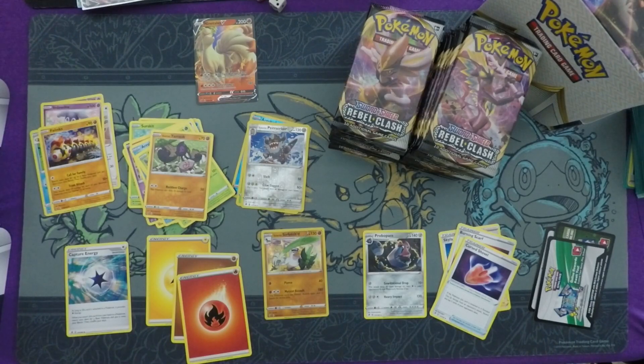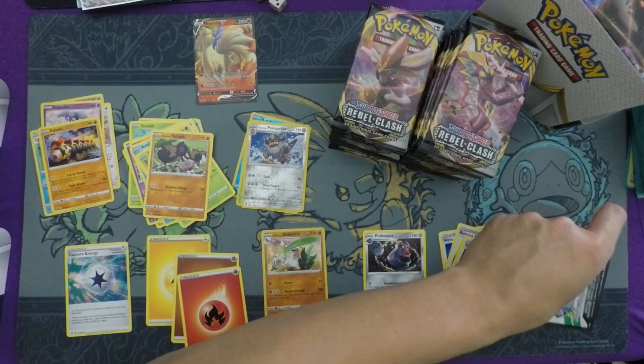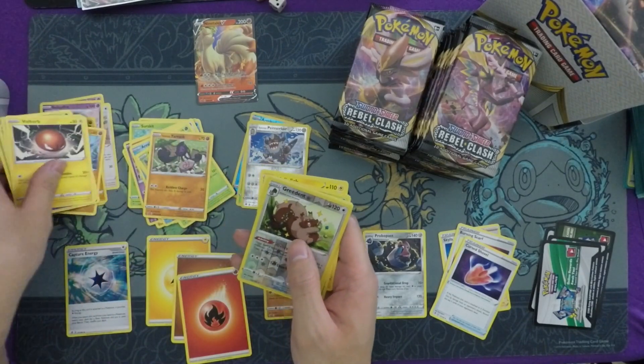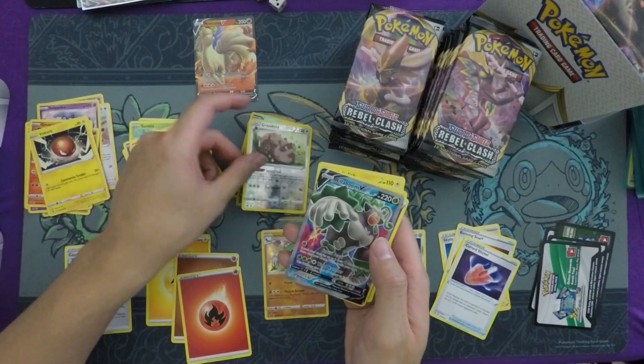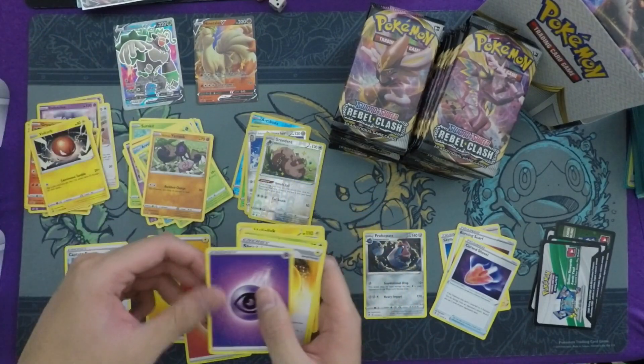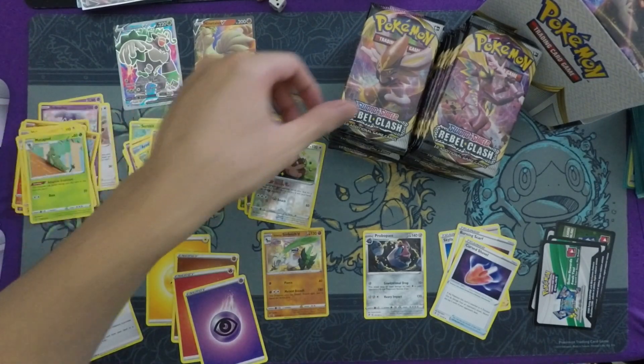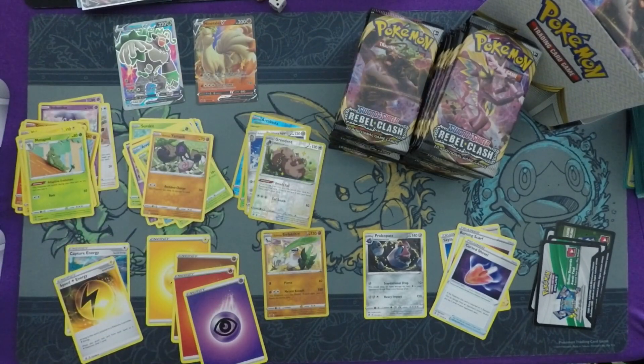First hit: the Nine Tails V — not a bad card, definitely can see play especially in the Colossal deck. We get another white code and commons, then a Rillaboom V full art coming out of that pack. Rillaboom V is my favorite of the starters, not only in the Sword and Shield video game but also I think Rillaboom V is the most playable starter. Another white code — this box is going hot with more white codes than green.